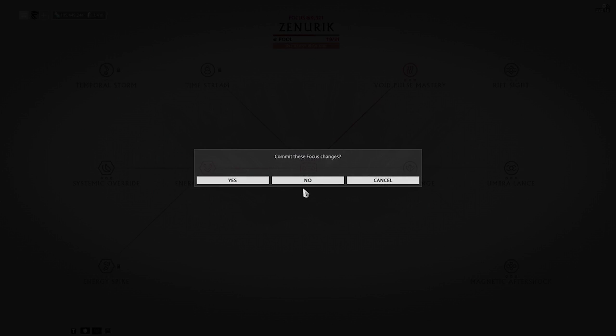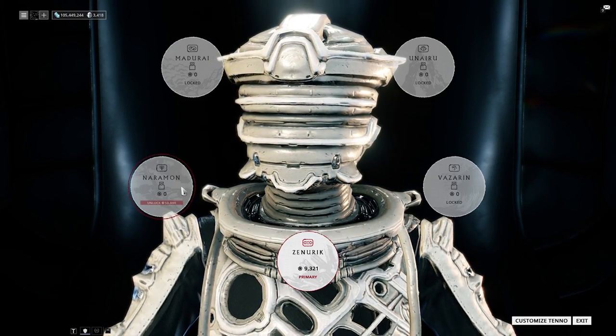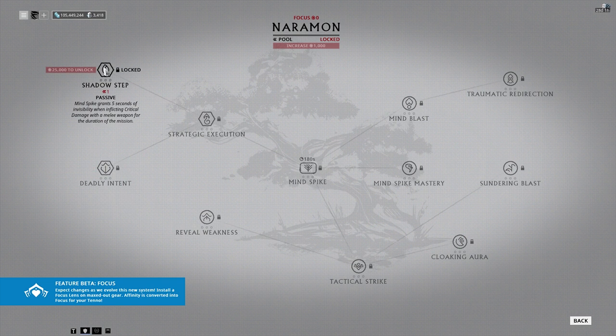Let's talk about some of the other focus trees. Moving on to Naramon — this is the community's personal favorite because it is extremely overpowered. You get your melee abilities here, like Shadow Step. Mind Spike grants five seconds of invisibility when inflicting critical damage with a melee weapon. Anytime you get a crit with a melee weapon, you go invisible. Try to tell me that isn't overpowered — it's kind of mental. All you have to do is activate Mind Spike and bring out your Atterax with Blood Rush and Body Count, crit on every single hit, and you'll be invisible for the rest of the mission.